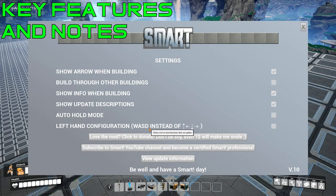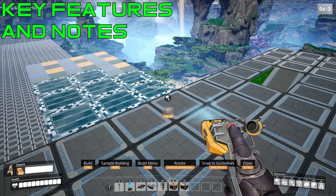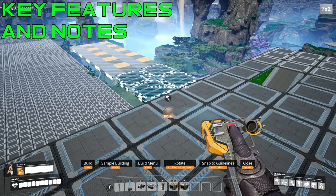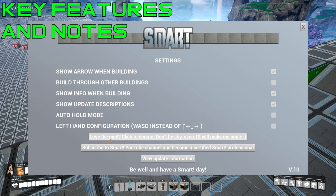Last but not least, there's the left-hand configuration. Instead of using the arrow keys, you can use WASD. This is for left-handed users or those who prefer not to move while adjusting build direction. Don't forget to donate, because this mod is amazing, and subscribe to the Smart YouTube channel — the creator shows videos about his updates there, and I watch almost all of them every time he updates.